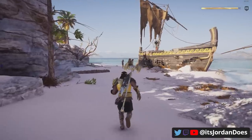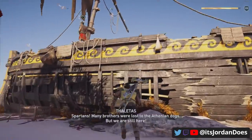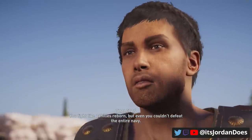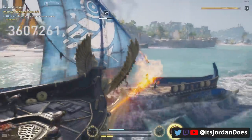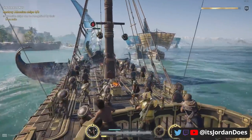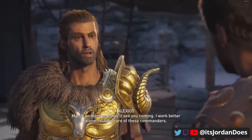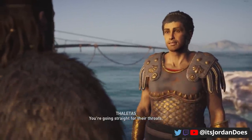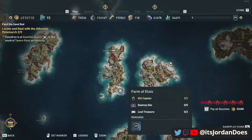You can find this quest on the island of Mykonos in the north part of the island. You'll meet Thaeltus on top of a destroyed ship where he will give you a task to kill three Athenian ships. Head out right away and find any of the three closest Athenian ships and destroy them — it doesn't matter which ones, just as long as you kill three. Return to Thaeltus and he will give you a second quest to kill Athenian commanders, and this is what we're looking for.